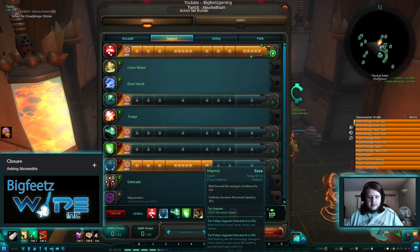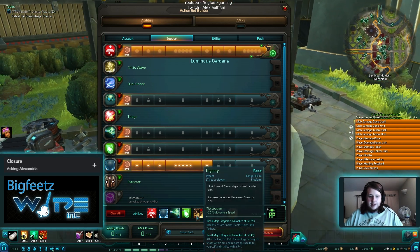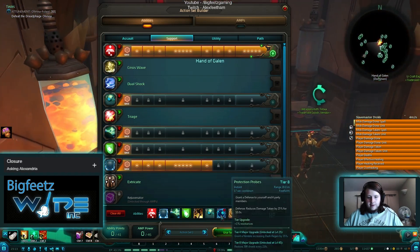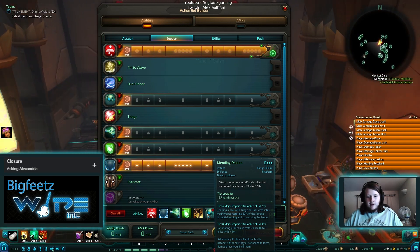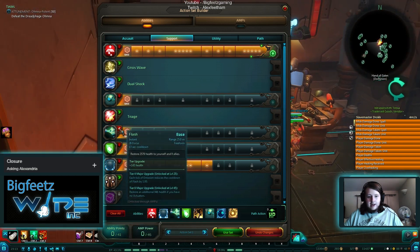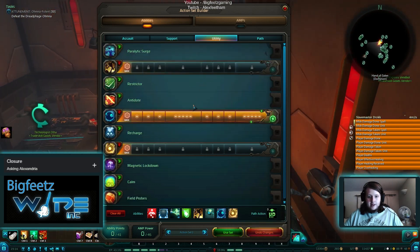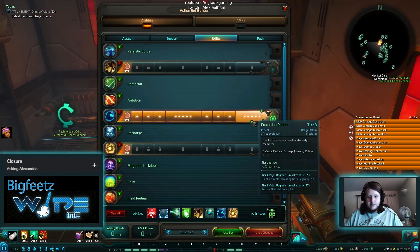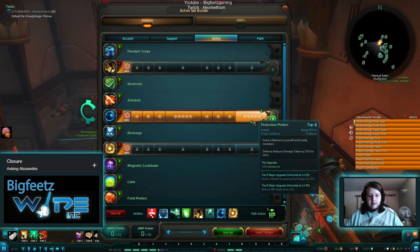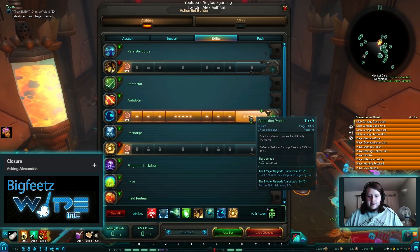I've chosen to go with Urgency — it's a nice mobility cooldown for raids, letting you get around quicker if you need to swap which tank you're healing or rush over to someone. For Mend, I've chosen all three probes. Mending Probes is a great HoT you can put on allies, and you can tear it up and explode those probes with Flash for some insane burst healing. The final ability I've tiered up is Protection Probes — I found this more beneficial in raids than tiering Mending Probes, as other healers usually cover the HP side.